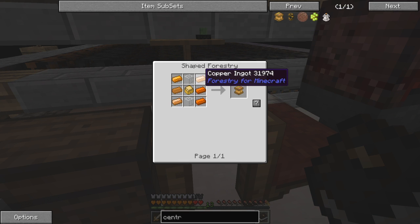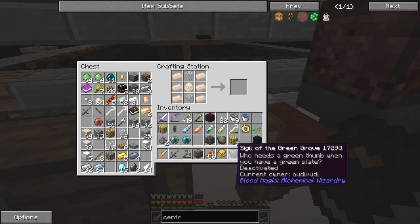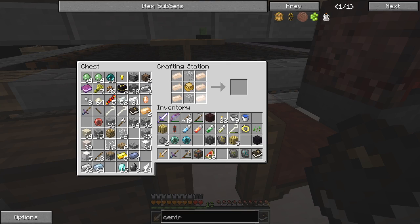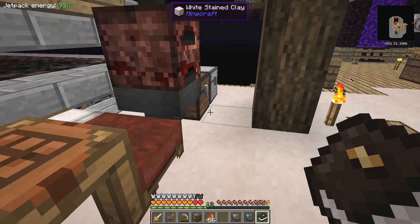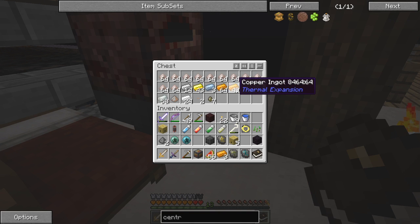For the centrifuge we need lots of copper ingots, two glass — glass in every recipe. I've got plenty of glass this time, one sturdy casing, and some copper. Copper should be in this wooden chest here. Got plenty of copper for a change too.